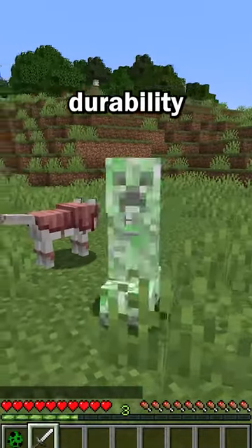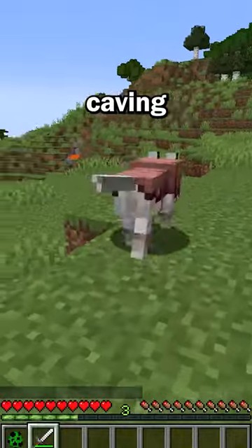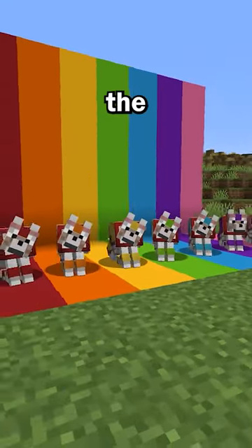They also increased the durability of the armor, protecting your dog better, so you can probably go caving. And last but not least, you can color customize the armor, which is probably the coolest part.